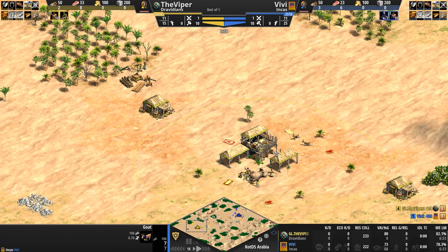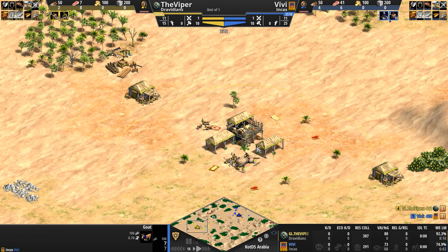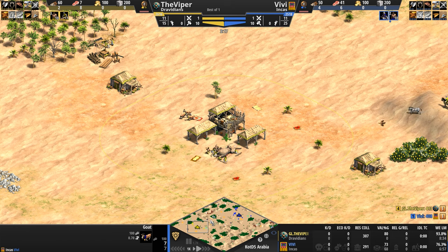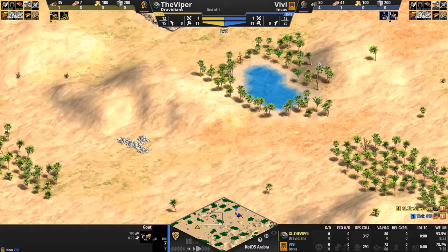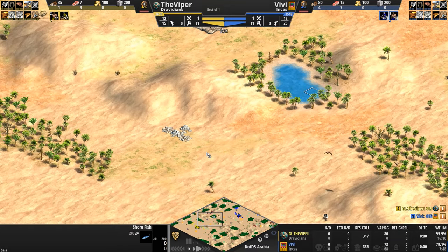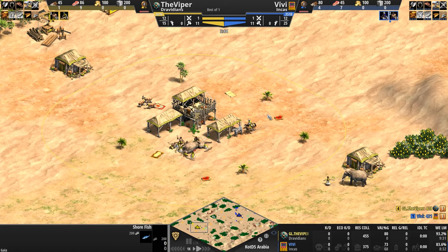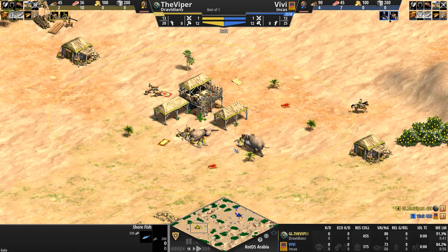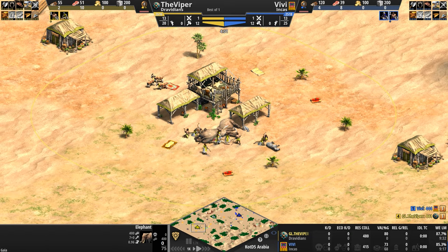Their skirmishers — their elephant archers — attack 25% faster, and all of their elephant units can be upgraded to regenerate health, think Viking Berserkers. To help support their military, Dravidian fishermen carry extra seafood. Looking out at this Las Vegas, Nevada-style map, we do have a lake with some shore fish, so perhaps we'll get to see some Dravidian fishermen carrying 15 extra fish on their way home. And every time the Dravidians go up in age, they get 200 wood for free, which helps in the early stages when villager allocation and building construction are incredibly important.